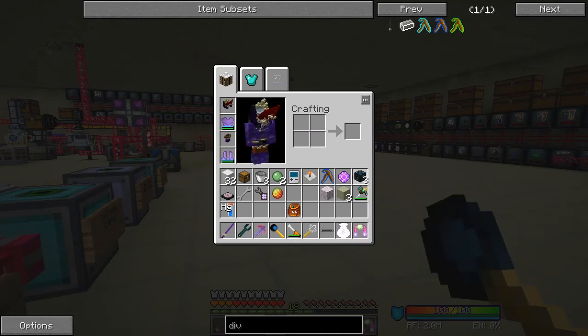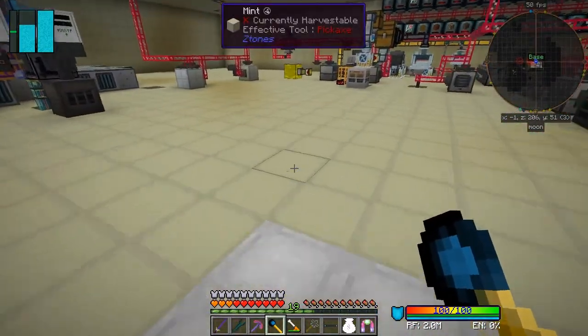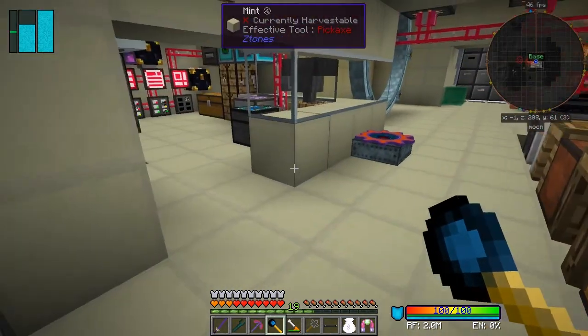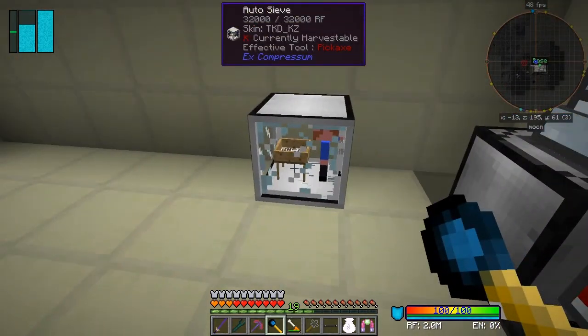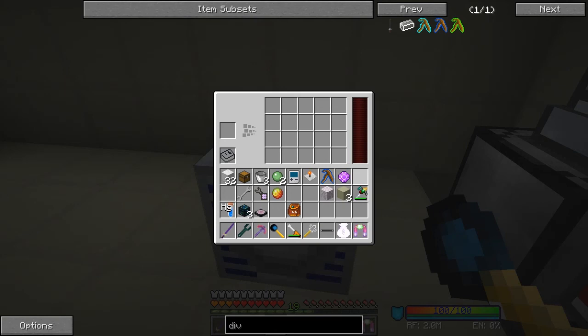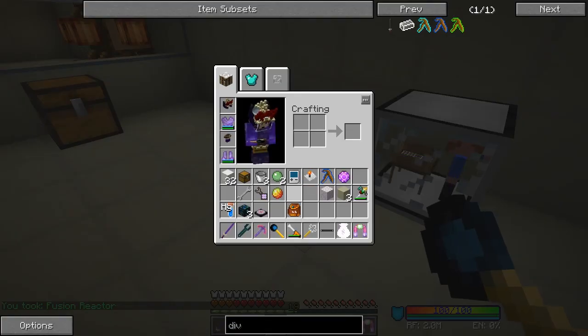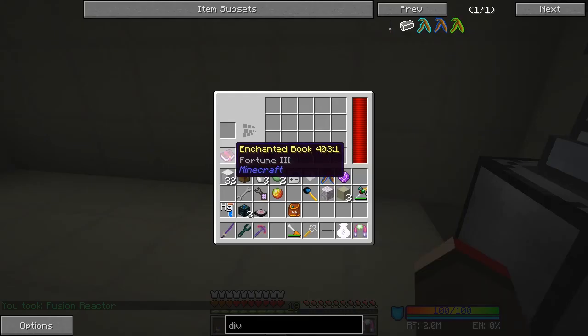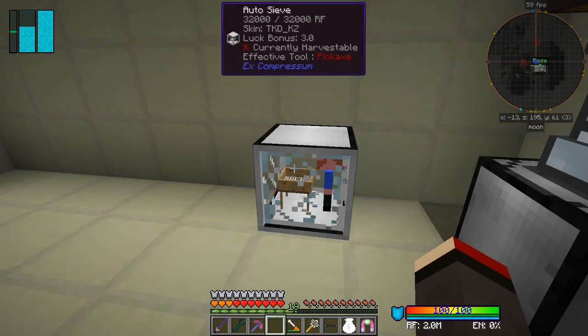I've got the transmutation table and these energy condensers. I'll be honest - I sort of cheated this one. I didn't actually cheat it because I got the three blocks of radium, then did a backup, transferred the backup to a single player world, put a block of iridium in here along with a fortune three enchanted book, and put the block in. I got an energy condenser first go, then backed up again and if I didn't get one I'd restore and try again, and eventually I got these.